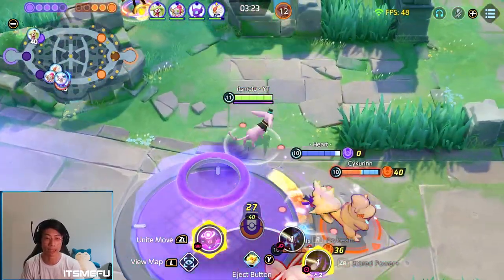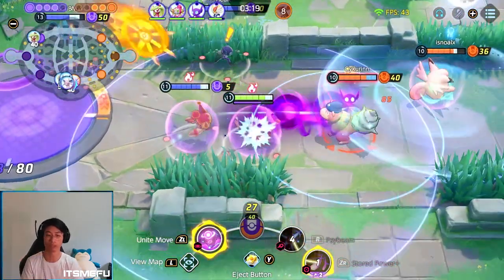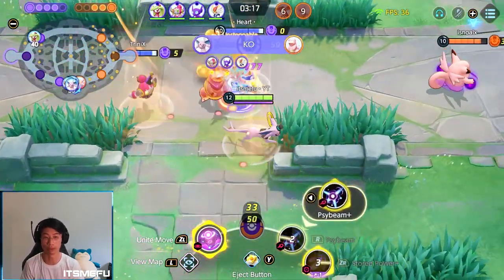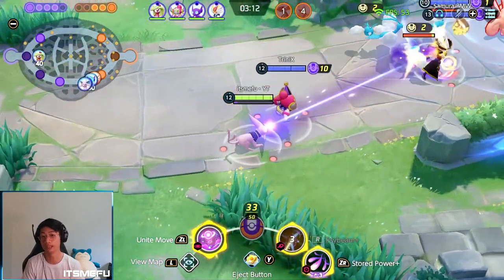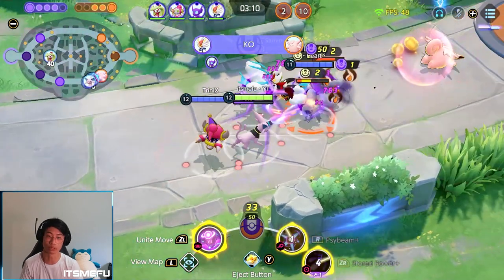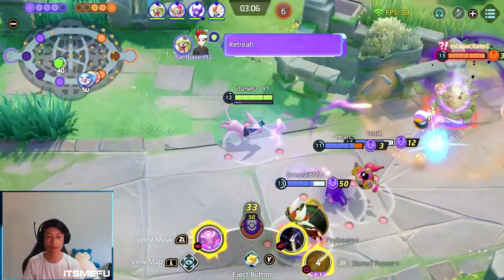Sevei comes here to help, and the good thing is none of the damage dealers backed them up here — it's just the Clefable and Slowbro. We were able to get them both. So definitely a very good call for me to go bot lane to defend that, because they don't get any goal scores and we get them both as well. We definitely have sort of the level lead here.